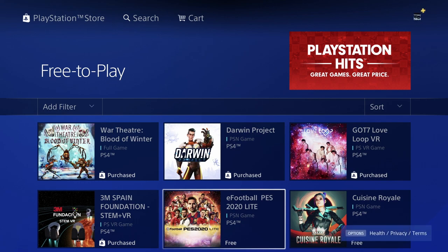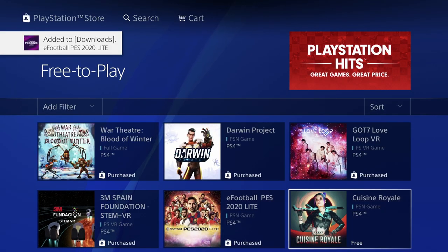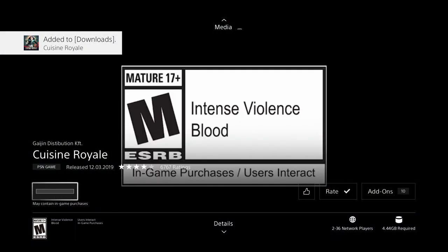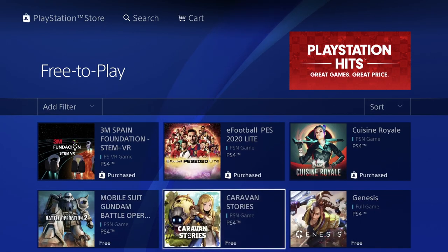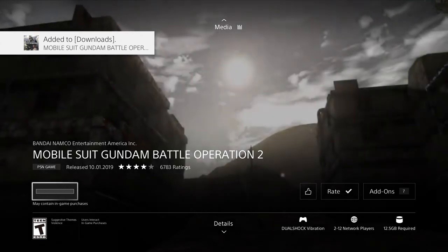We're gonna go into the next one. This one's a PSN game, so let's just click 'Free' and download it. We have another game right here — this one's only 4.44 gigs, so let's begin the download and go back. We have this other game right here — same deal, this one's 12 gigs, so this one's bigger than the others and will take a little bit longer to download.